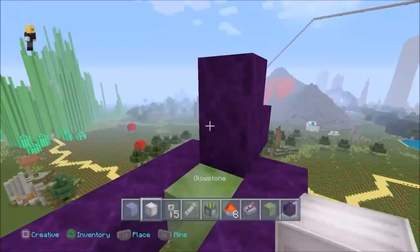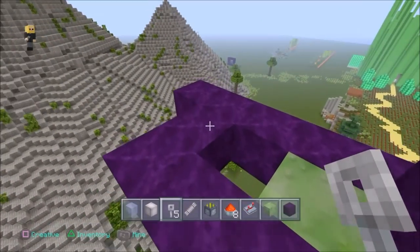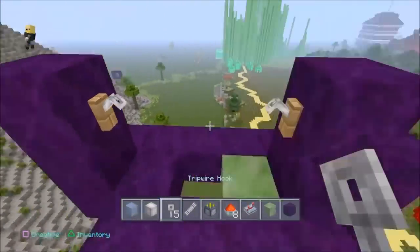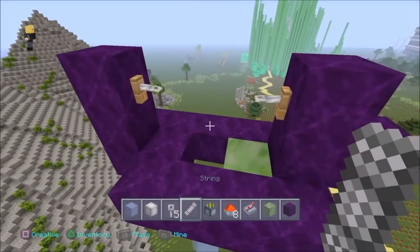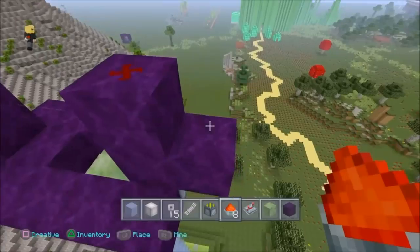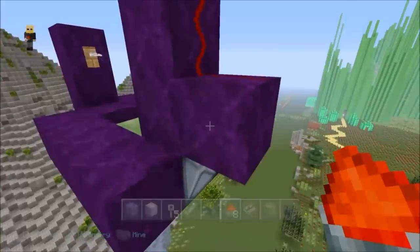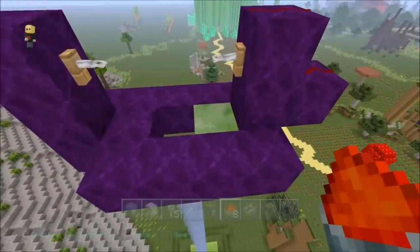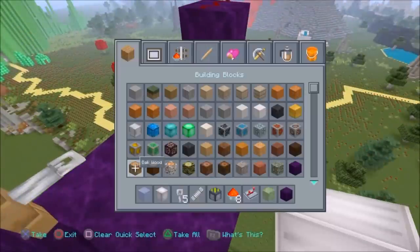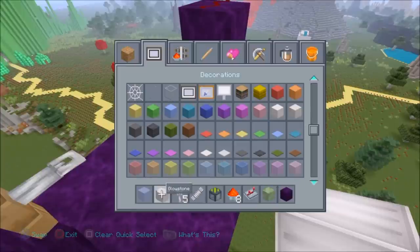I want a regular block up here. Slime blocks stick to regular blocks, so I kept that in mind. One block up I'm using a tripwire, and the same on the other side four blocks apart with another tripwire, and I'm going to connect them with some string. Now I'm trying to find a way to make that tripwire access the piston down there, so I'm using redstone dust right here, but when I activated it, nothing happened. I was very disappointed.